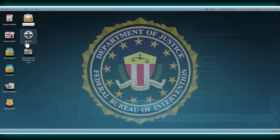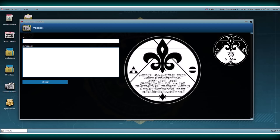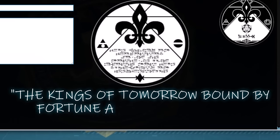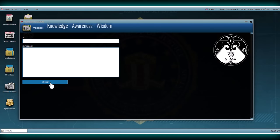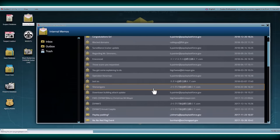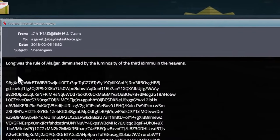Under a month later, the secret seekers would have their hands full with their first interactive puzzle — the Madutu Seals edition. Madutu is Arcadian for knowledge, awareness and wisdom. The two fields, Atu and Kanukum, translate to gatekeeper and seal, meaning the gatekeeper was a cipher and the seal was a code block. They simply needed to read the most recent email from Beyond Yesterday, solve a one-line riddle and insert it into the program. The first riddle read: "Long was the rule of Al-Algar, diminished by the luminosity of the third Edimu in the heavens."